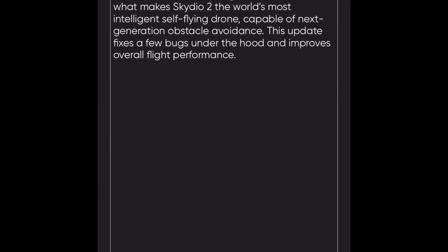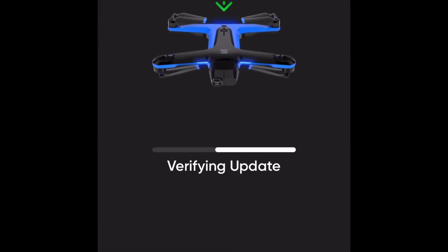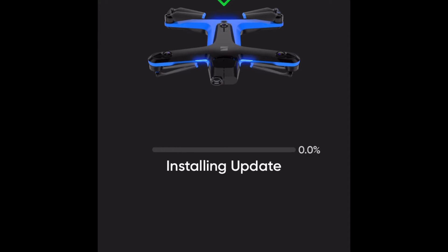Okay, and it has two main characteristics, this new update. One, it says fix underlying bug issues. I am not sure what that means. I would have loved to have a little bit of insight into what kind of bug this update is fixing.